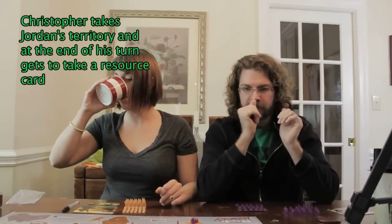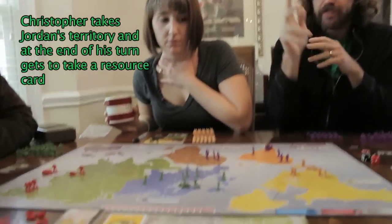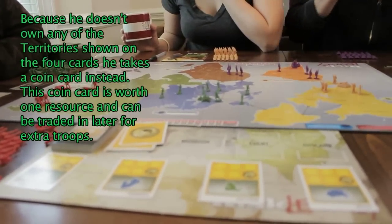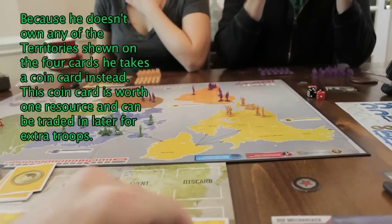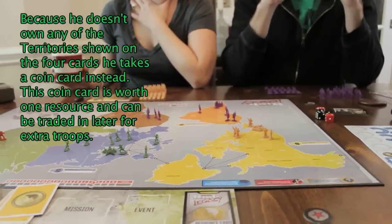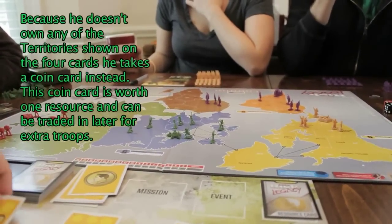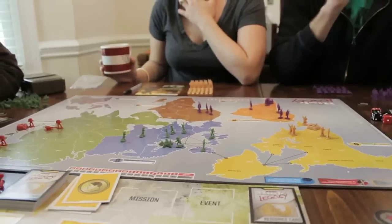Alright, now Christopher, if you look at any of these cards, do you own any of those territories? Eastern... Iceland, no. Alright, take a coin card. Resource card or coin card? Coin card. Did you look at it? And this card gets discarded. And they all move down one. So it's to your advantage to expand into those territories.